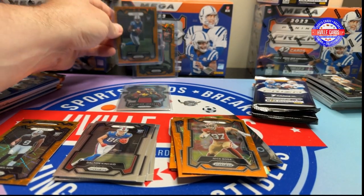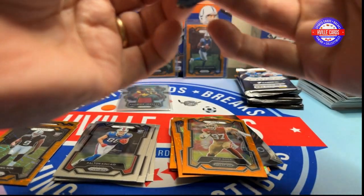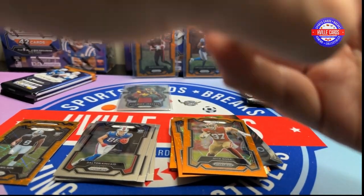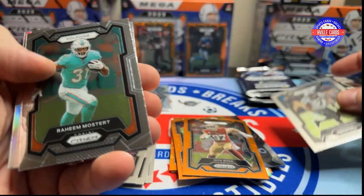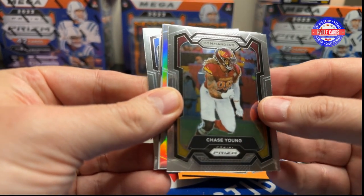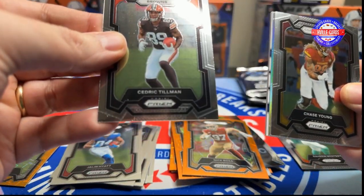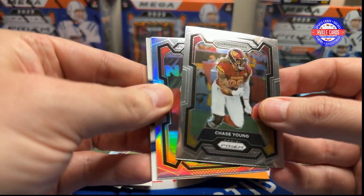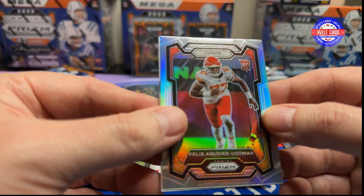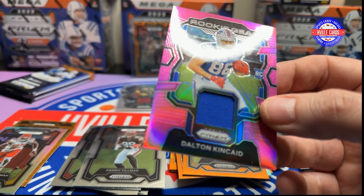Put the two pretty cards back. Alright, first pack. These feel like normal packs because they have more cards, so it's thicker. We got a Shaq Thompson, Raheem Mostert, Chase Young. This is thicker because it's got a silver in it — we got a Jalen Hyatt, a Cedric Tillman. The silver is a Felix. And then our memorabilia card is a Dalton Kincaid Ricky gear.